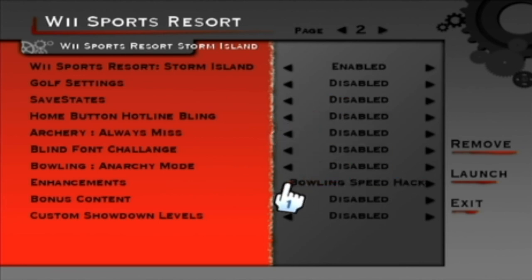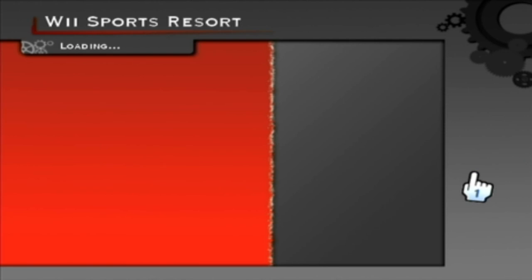Let's look through the settings — bowling speed hack, golf telekinesis, flyover teleporter, colored text, sentient golf ball, crazy text, bowling anarchy mode. Under golf settings there's 'complete chaos,' archery always miss, custom showdown levels, possible lightsabers. All right, let's launch with golf in crazy mode and also check out bowling anarchy mode.